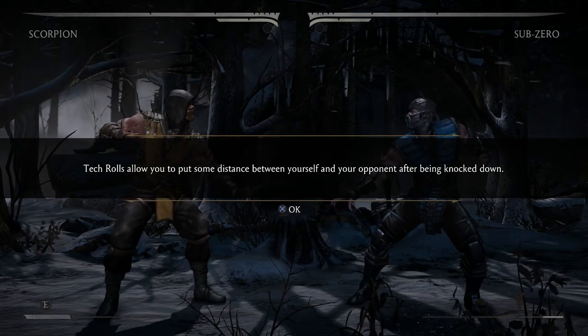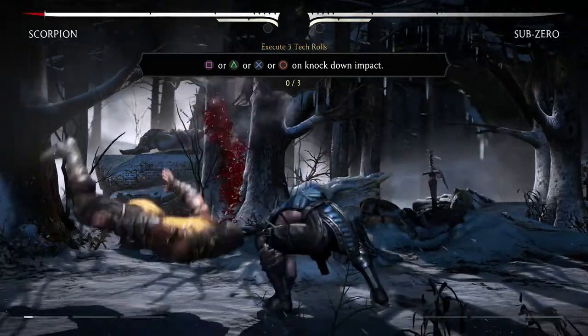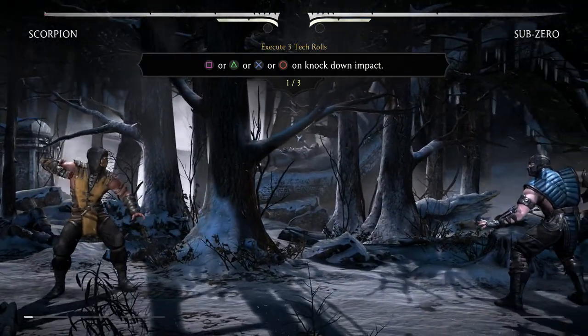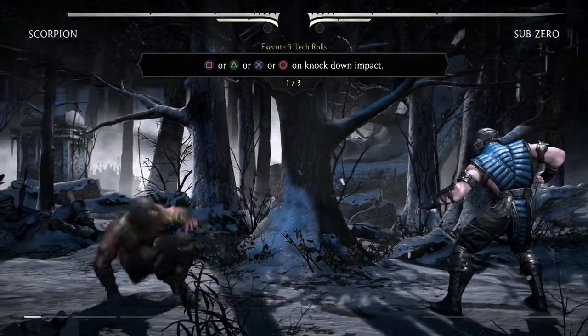Rolls allow you to put some distance between yourself and your opponent after being knocked down, or just press back on the directional pad.